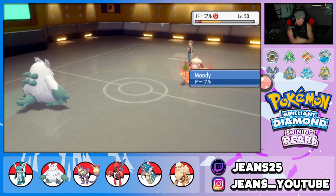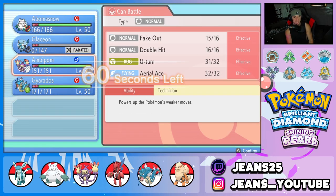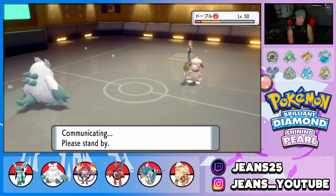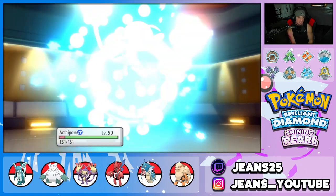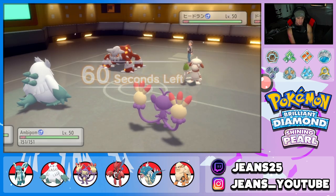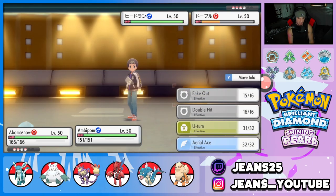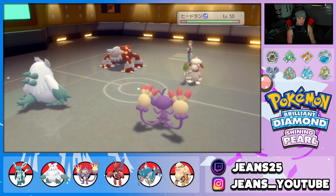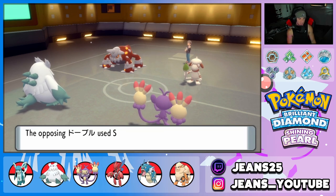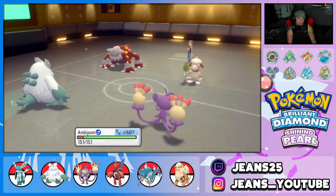Ambipom's just too good. We can Fake Out onto the Smeargle and drop a Blizzard. Heatran's going to come out — Heatran is a pain. I'm going to Fake Out Heatran and roll into a Blizzard. Doubling down into Heatran — I can't deal with it. Fake Out pokes, get the flinch going. Smeargle's going to go first but Smeargle is going to go down to the Blizzard 100%, and the only thing I have to worry about is getting through this Heatran.